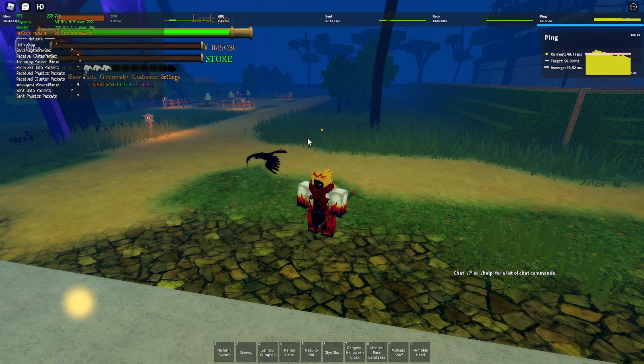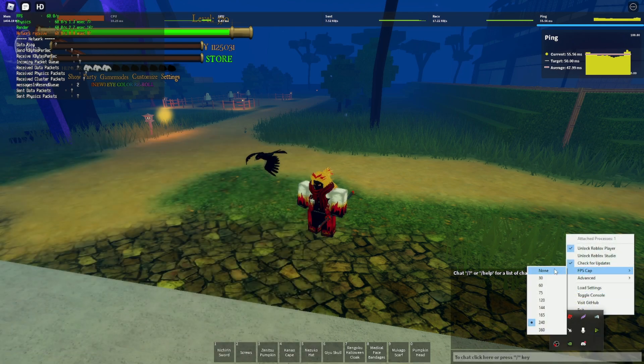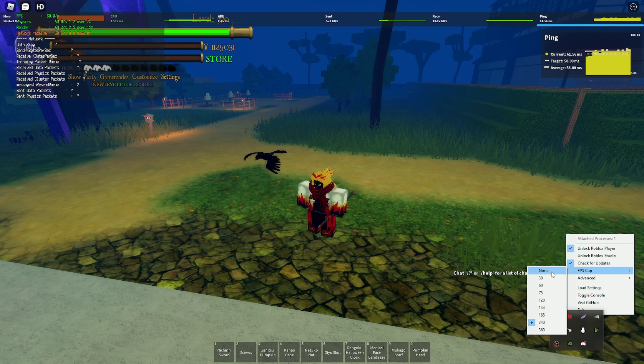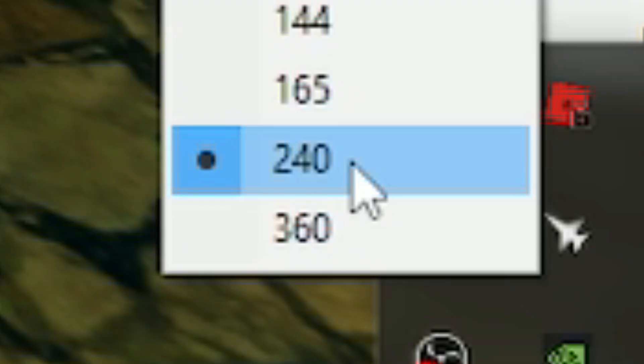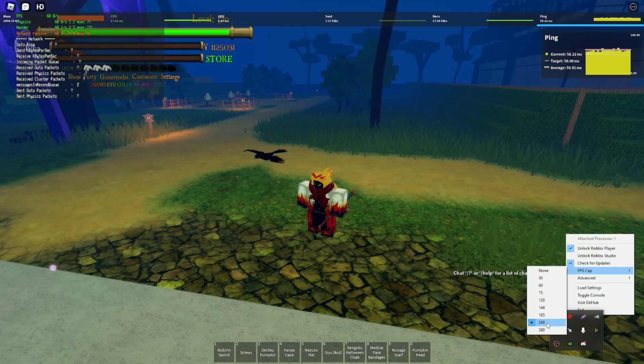I get a lot of questions and there are a lot of people confused on how to use it. Do not cap it to none. Do not cap it to 360. These are the infinite ping spikers. So again: none, 360, and 240 — these are the troublemakers. If you're going to use 240, reset once you get into a private server or a public server. After the initial reset, you are fine. You don't have to worry.